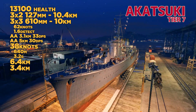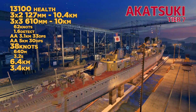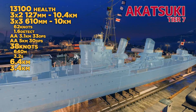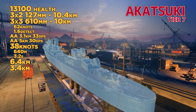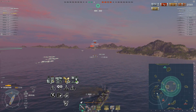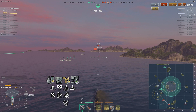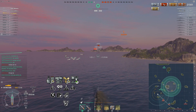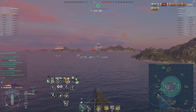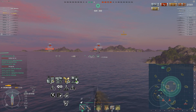At tier 7, we have the Akatsuki. It's got 3x3 torpedoes, which is appreciated — it gives you that window to decide if you want to send or not. The 3x2 gun layout continues forward, so you should expect to have 6 guns from here on out. Average AA, pretty good speed for its tier. The concealment at 6.4 is definitely a weak point compared to other Japanese destroyers. I think Wargaming's thought process is that it's really fast for its tier, so they gave it a little bit worse concealment as a balancing effect.